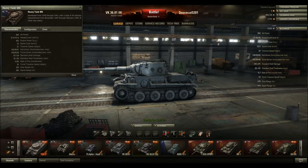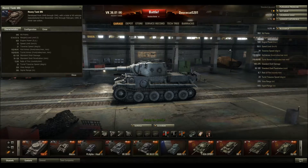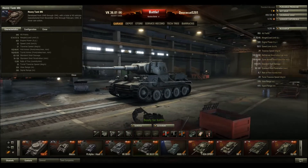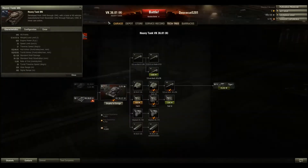Hit points: the VK outnumbers the M6, and I think that even with the stock turret it has better hit points. Weight and load limits: the VK is pretty good compared to the M6. And this thing is actually fairly fast — 50 kilometers an hour? This thing is actually fairly fast for a heavy tank, though the KV-1S is probably faster. Traverse speed is slightly better with this, though I do have the better tracks, so that might be it.